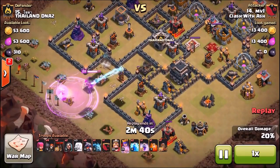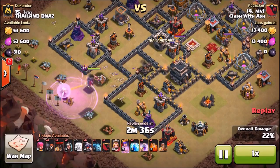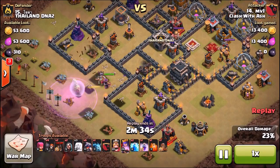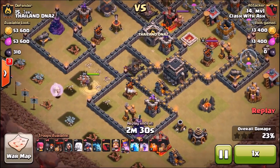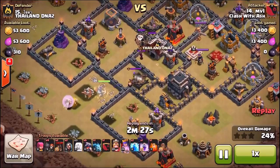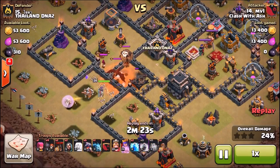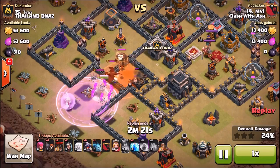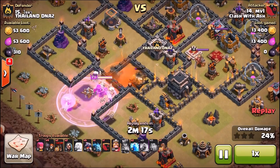The great thing about this strategy is you don't necessarily need the rages for the dragons. If you have to burn one or even two rages on your archer queen to keep her alive, by all means do so. There are no hogs in this army for cleanup — you're counting heavily on the dragons and the queen, so make sure you keep her alive or it's going to be a failed raid.